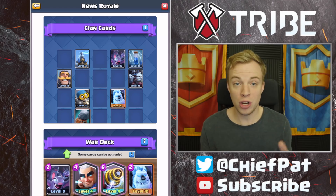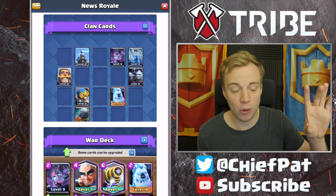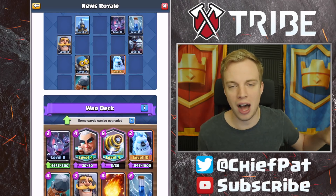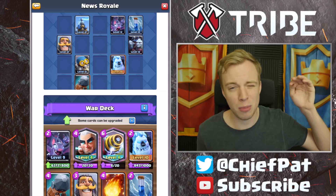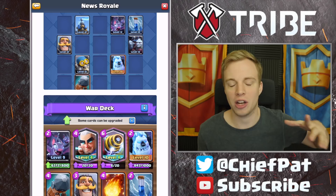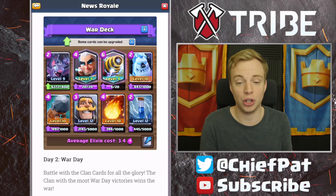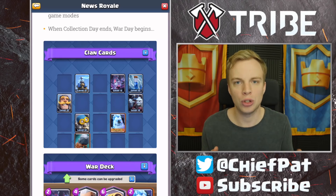The clan cards you get are what you're going to build your deck with for war day. Your clan can collect up to 40 different cards total. You're going to have to build a new deck every single time for clan wars, choosing from the cards gathered during collection day. This leads to crazy stuff — you might not have poison, zap, arrows, or log, and you'll always have to create a new deck. Keep in mind there's only one attack on war day.